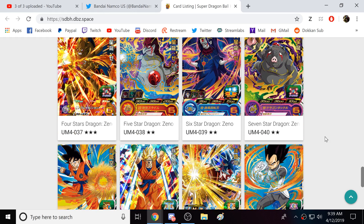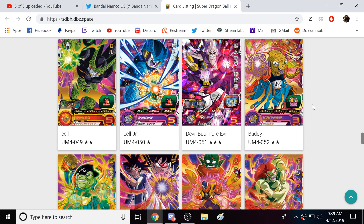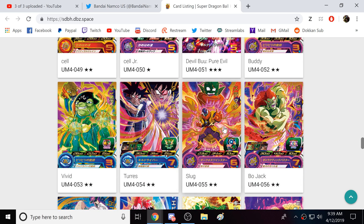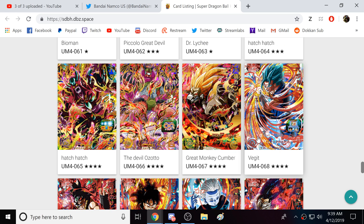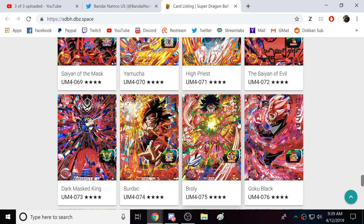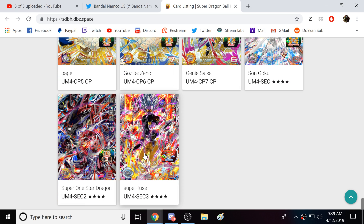I would say this is probably going to be in the game in at least a month's time or something along those lines. I have not seen this version of Boo — the pure evil version — in World Mission so far either, which is interesting. We also got characters from the second movie, Dr. Kochen and stuff. Another Vegito, Great Ape Cumber, Super Hachiak, another Grand Priest, a Rosé — and as far as I've seen there's not really a lot of good Goku Black cards in the game. Super Fu is there too.